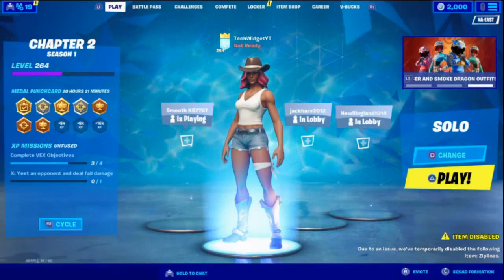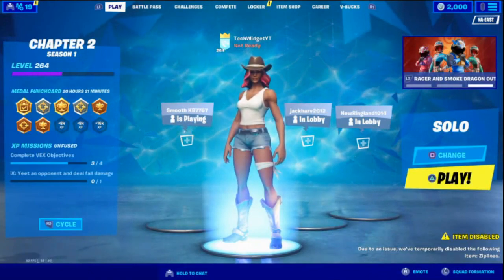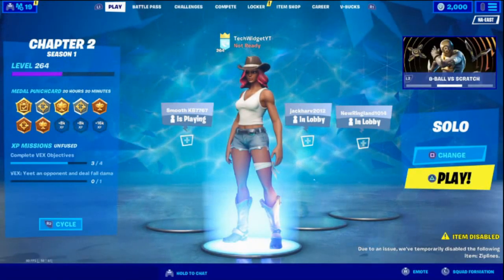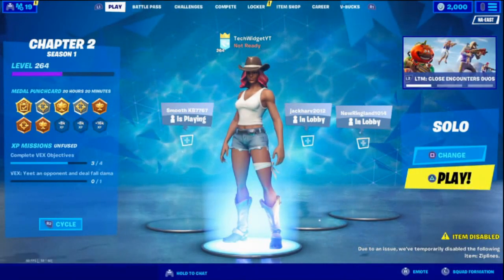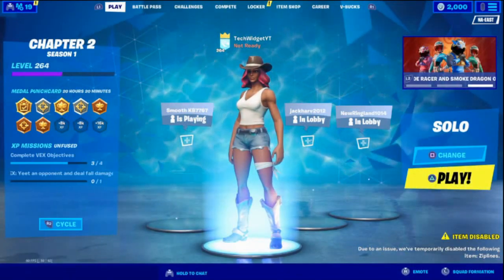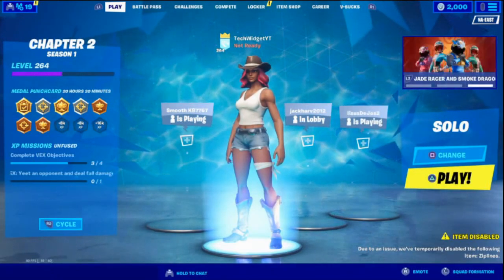Hello everybody! In today's video I'm gonna be showing you how you can get into bot lobbies. Before I show you this secret, I want you to do three things: scroll down and click the big red subscribe button, hit the thumbs up button underneath the video, and go into the item shop and type in 'Tech Widget' and buy something. Hashtag Epic partner.